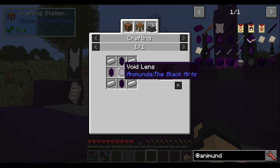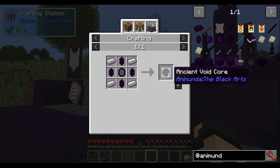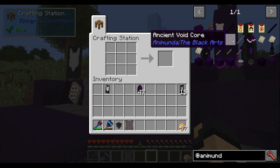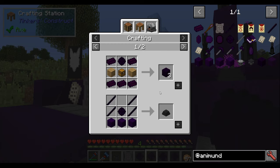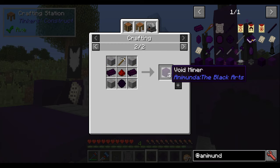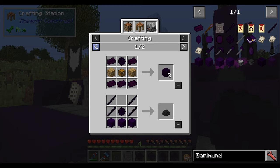You take a void lens, some void shards, and some iron ingots, and you get two of these. Since I'm in creative, let's just make a few of them — you can see that these don't really stack either. But what can they be used for? Well, you can use them to make void crates, void infusers, as well as void miners. So let's go over these smaller items and see what they can do.